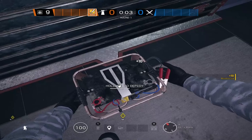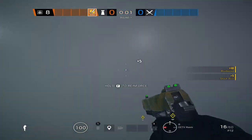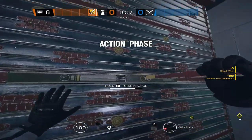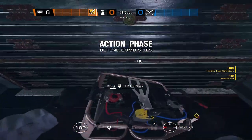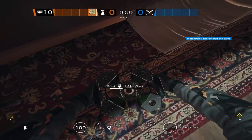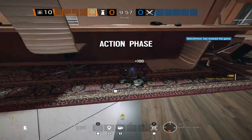Bandit is a three-speed defender with an ability that is a shock wire, mainly used to deny hard breaches on reinforced walls. He can also Bandit trick and comes quick with the MP7 — fantastic iron sight weapon.